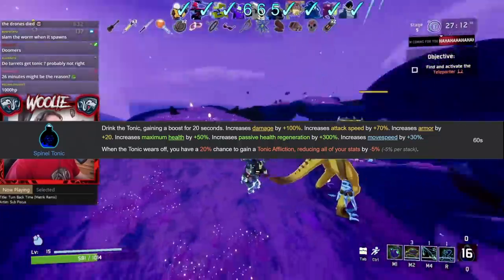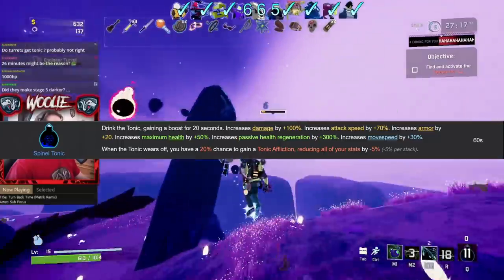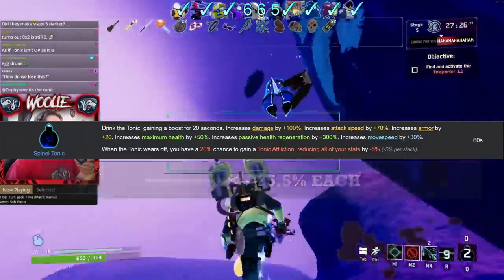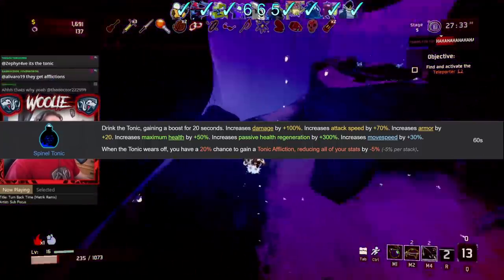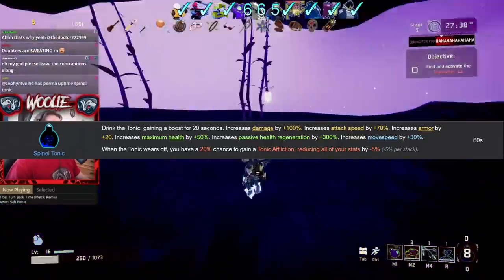That 70% attack speed — yeah, that's an increase to all sources of attack speed, meaning each syringe you have now gives a whopping 25.5% per stack. And on top of that, your Zerker Pauldrons, Predatory Instincts, and Warhorns are also increased by 70%. 100% damage? That just straight up doubles everything. 30% move speed? More like a gigaton.